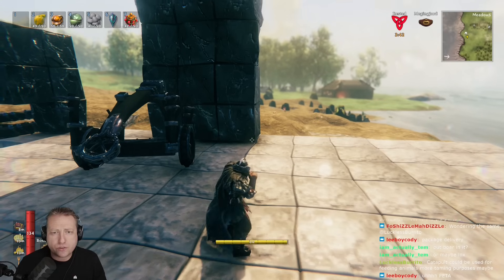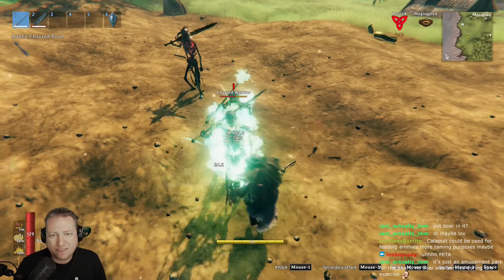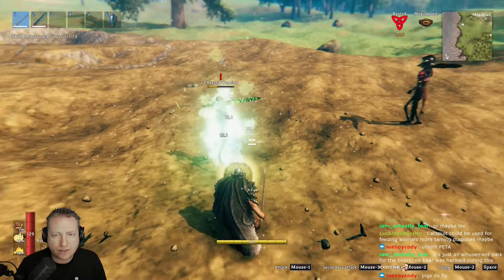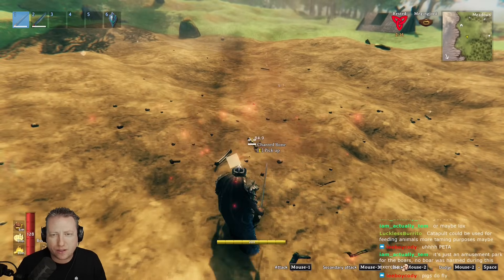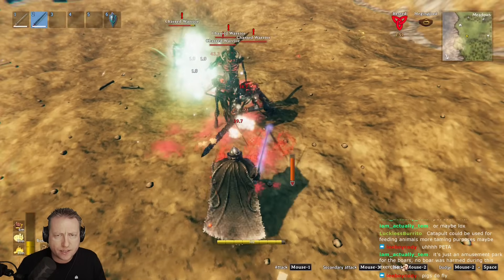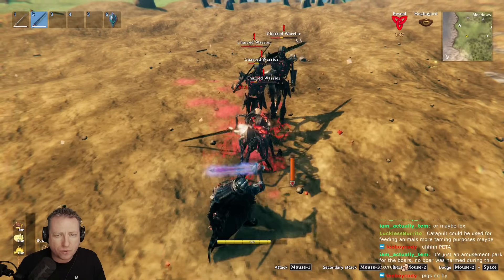Silver sword versus mistwalker sword — 73 sword level. Rank four silver sword from the mountain biome versus rank three mistwalker. Silver sword hitting 60 to 90 depending on sword skill, with a dot around 10. Mistwalker hitting 96 to 120, dot around 2 to 4. I think the mistwalker sword is a little better.